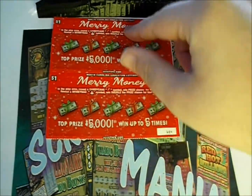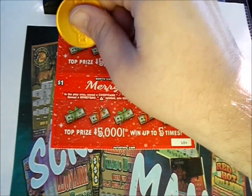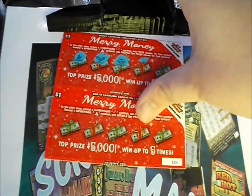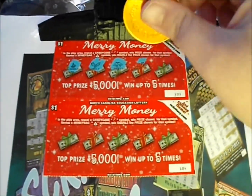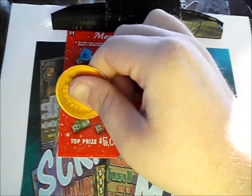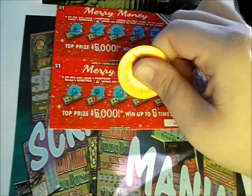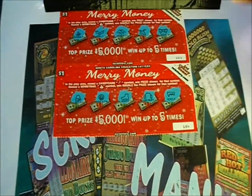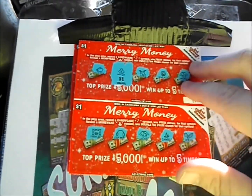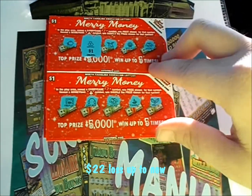Come to the last two of these dollar holiday tickets. There's a candle, holly, there's a jacket, there's a deer, and a bow — nothing there. And the last one: there's a bell, wreath, boot, earmuff, and ice. So I only had one winner out of that bunch — a double dollar for two dollars. At the bottom of the screen you'll see the current profit and loss as of right now. That's all for these tickets.